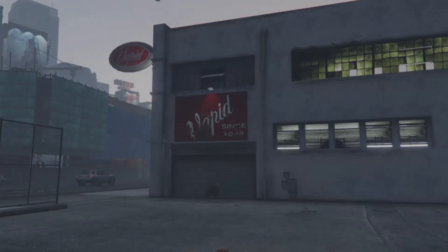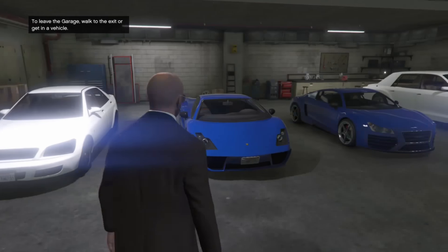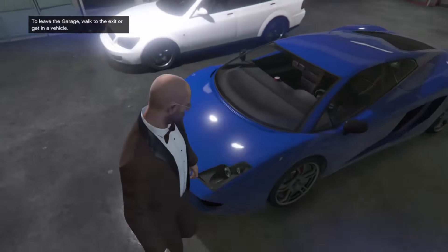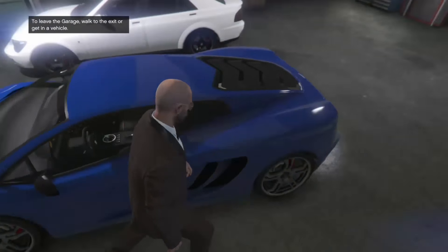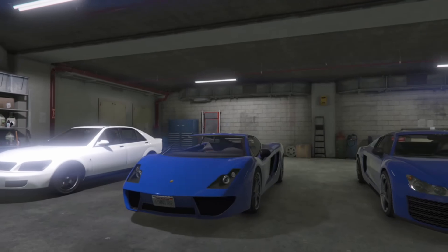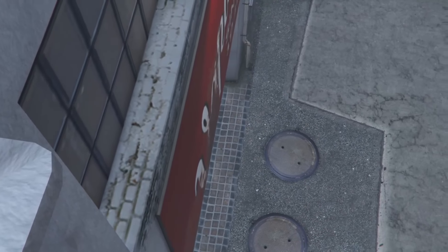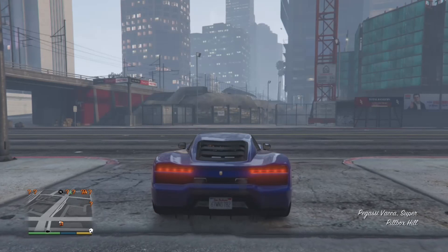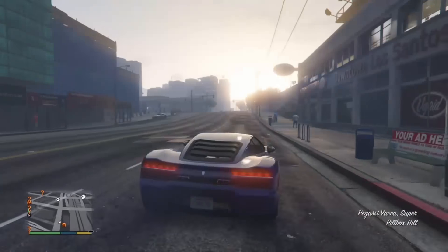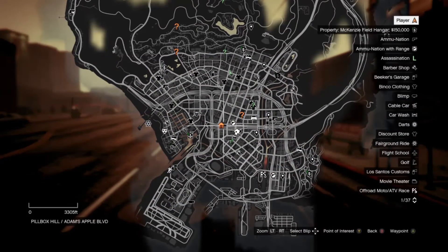The first car we're gonna customize is the Lamborghini Huracan. This car is literally kind of every YouTuber's car almost. The first car is gonna be Jake Paul's Lamborghini Huracan Performante. We're gonna be heading to Los Santos Customs.